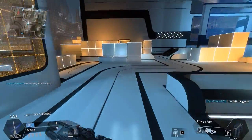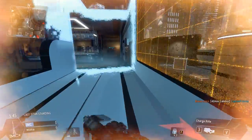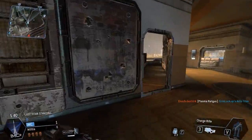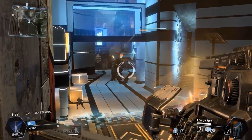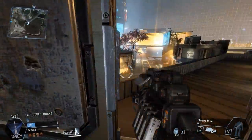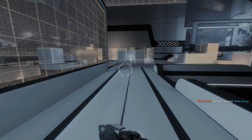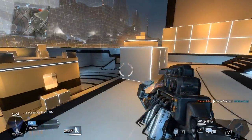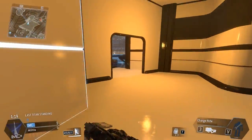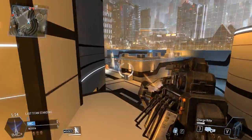It's two on four — crap. Did I appear on the map or something? How did they know? We lost this round. You see how they just camp — I hate that. Now we're outnumbered. I hate teams that just camp at the back of the map on Last Titan Standing. You're in a titan — a 30-foot robot — and you want to camp at the back of the map.